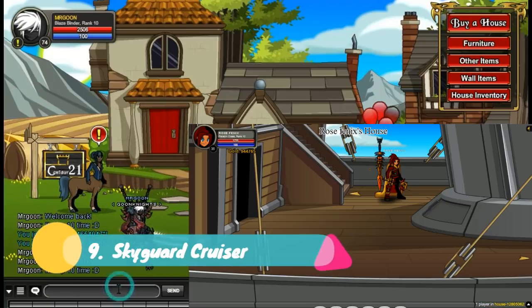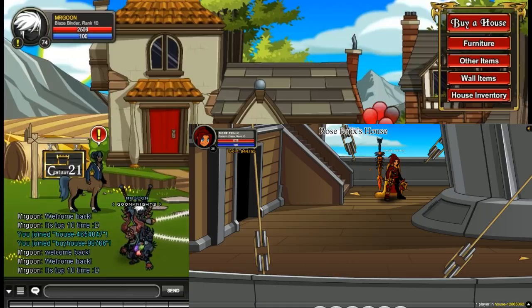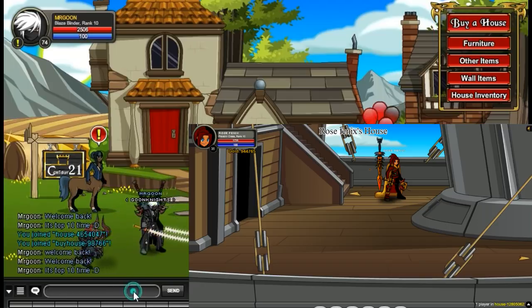At number 9 we have got the Skyguard Cruiser. Who would not want to have a house which is of course the all-famous Skyguard Cruiser? Again available in the house shop for 1000 Adventure Coins.